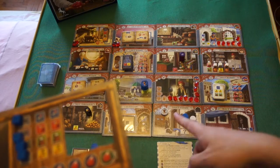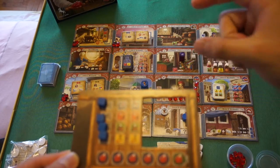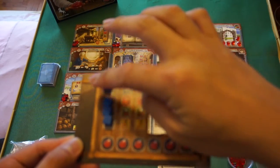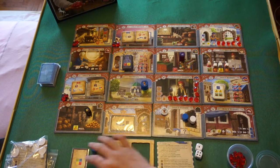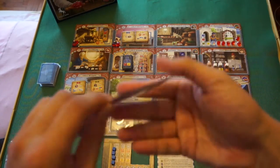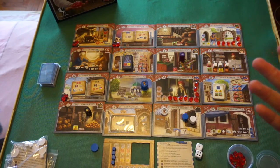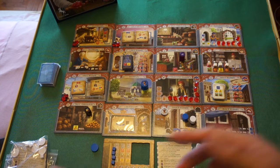There are slots on the player card that allow you to upgrade it by buying extensions at the Wainwright, letting you store more resources. Each player also starts with one action card, which typically gives a certain benefit and can increase the number of actions available during the game.